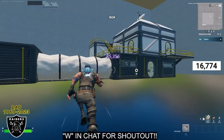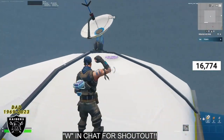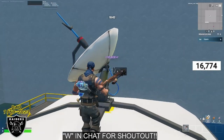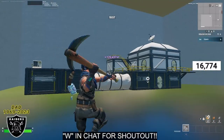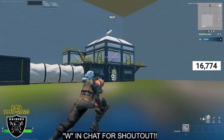For the third boost, mantle up to the second floor, then mantle again to the third floor and look right at the middle of the antenna — that is where you'll find your third XP boost. We are absolutely crushing the XP for the battle pass on this map, and we still have two more buttons to go, so stay tuned.